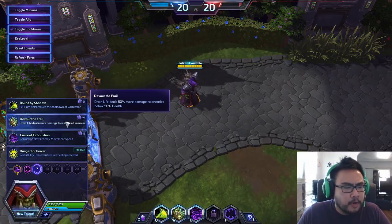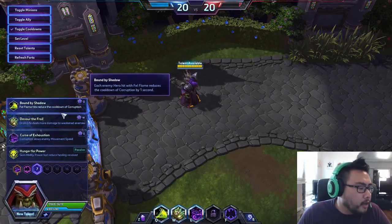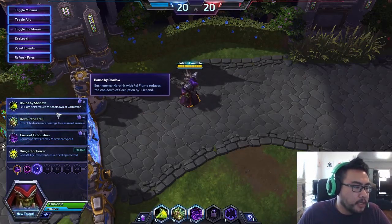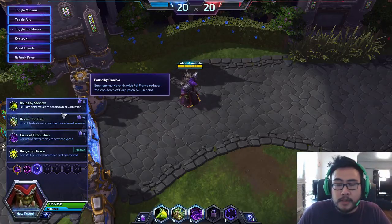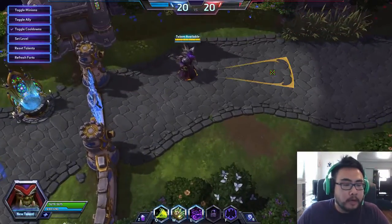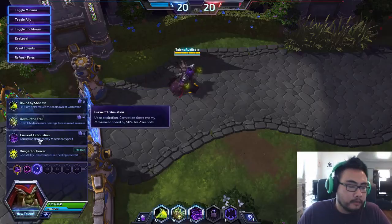There's also a talent where Drain Life does 50% more damage to enemies below 50% health — interesting. And Bound by Shadow: Fel Flame hits reduce the cooldown of Corruption. So if you hit a lot of enemy heroes in that cone with Fel Flame, each one would reduce Corruption's cooldown by a second. That could be very powerful.